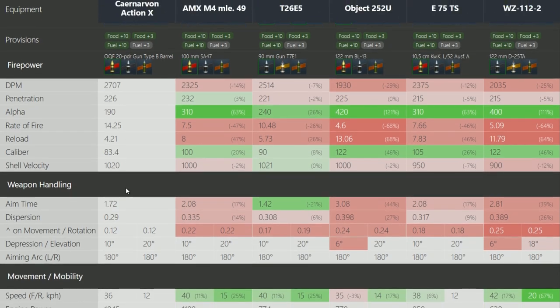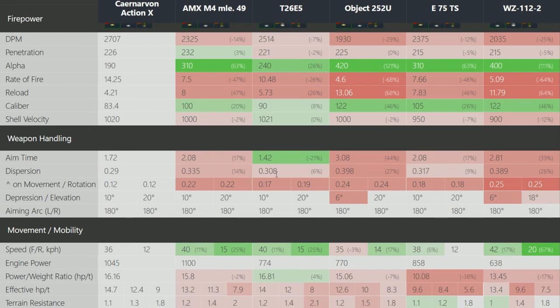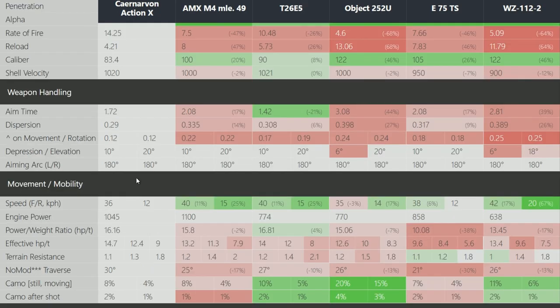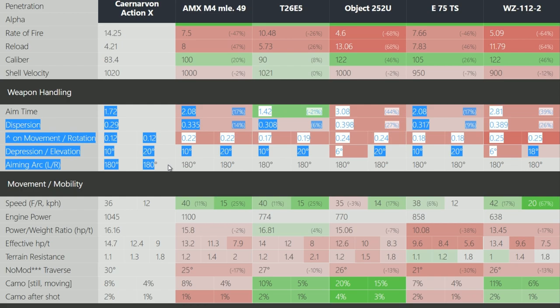The alpha of the Caernarvon Action X is not very good, however the reload is far superior to any others. Caliber is not really good, shell velocity doesn't really matter. The aim time is very very good compared to all the others from the Caernarvon, unless the T26. The T26 is in my opinion the best tier 8 premium tank, because it's essentially a T110 E5 at tier 8. Then we have the Caernarvon Action X — very good aim time and dispersion, very good.